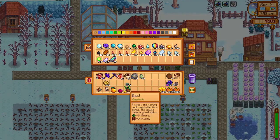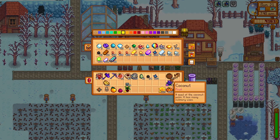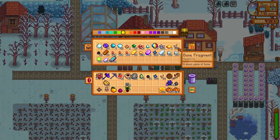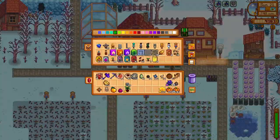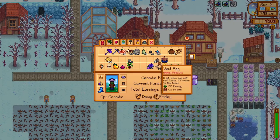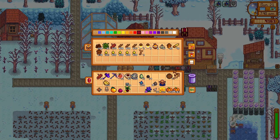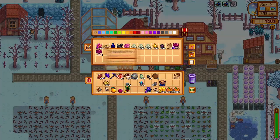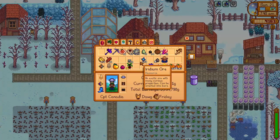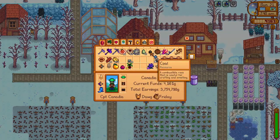We'll go into our shed and grab the jades to trade to the Desert Trader on Staircase Sunday. We also have an orange for Gus, a pomegranate for Elliott, a beet for Pierre, and some more gold star starfruits to sell. The coconuts we will trade to the Island Trader for a golden coconut, the ores we will be smelting some iridium, and the Omnigeodes I will bring to trade for more desert totems and some artifact troves. The void egg is for Sebastian, the crocus is for Sandy, although I should have saved my crocuses to turn into more winter seeds since that is our limiting factor.